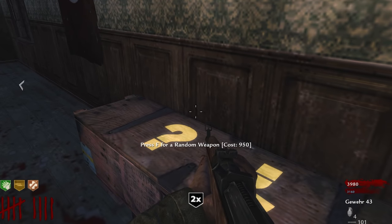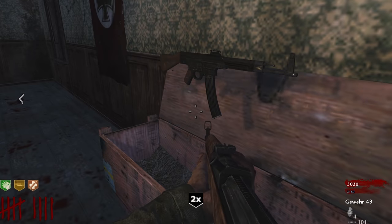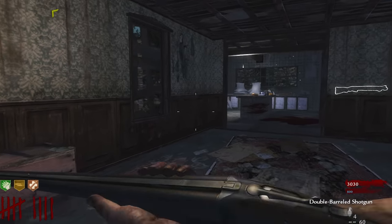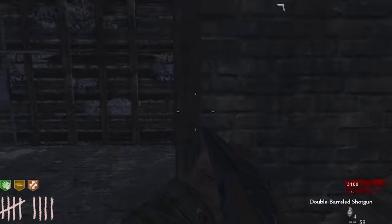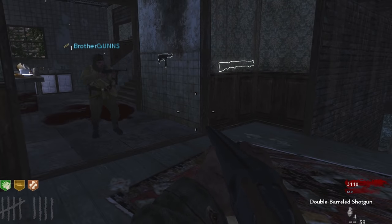We need another gun. We need 2000 to open the Pack. Putting holes in flesh is one of my specialties. Staying in the window. Oh, that guy's fast — they're fast up there, dude! Holy shnikes — I have a double barrel shotgun!